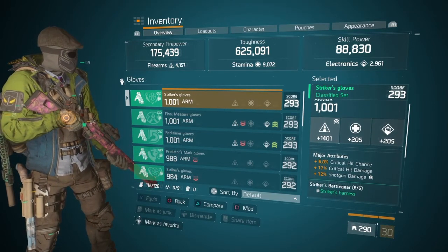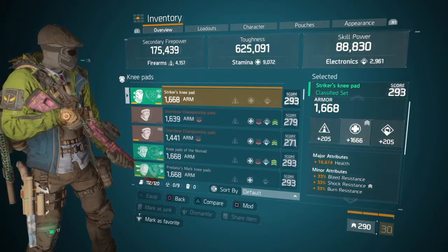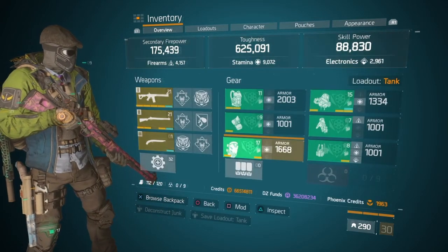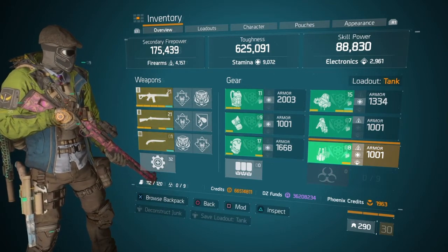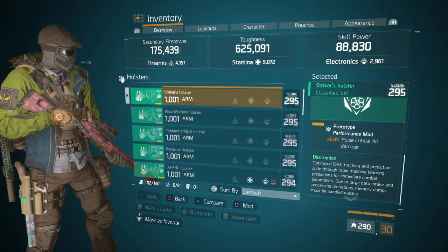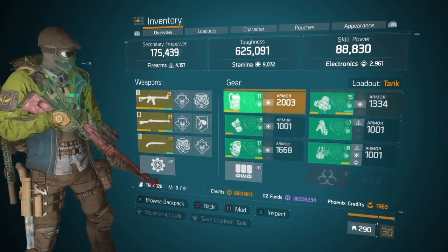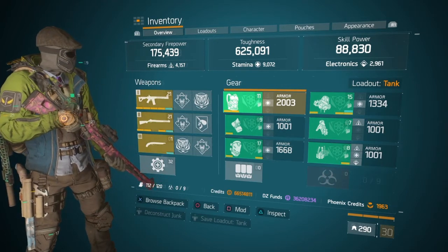On the gloves — the way I run this type of build is with my shotgun — they're rolled to firearms with crit chance, crit damage, and shotgun damage. On the knee pads, rolled to stamina, they have health, bleed, shock, and burn resistance, and a stamina crit chance mod with a pulse crit hit chance mod. You can have whatever you want in the performance mod slot, whatever gives best value for yourself and your team. On the holster, everything is maxed out across the board with 4% crit hit chance and a pulse crit hit damage mod.